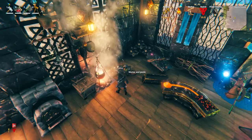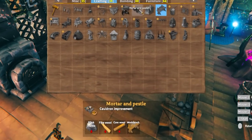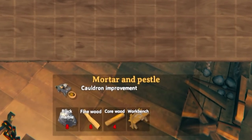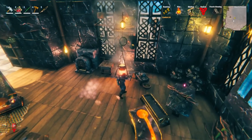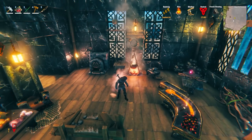This is the new mortar and pestle — it's an upgrade for the cauldron. You can see the crafting recipe here, and by going to the Mistlands and getting some black marble you can get this very early into your Valheim progression. The benefit is it will add a level to your cauldron, meaning you'll be able to get better food earlier on in your game.